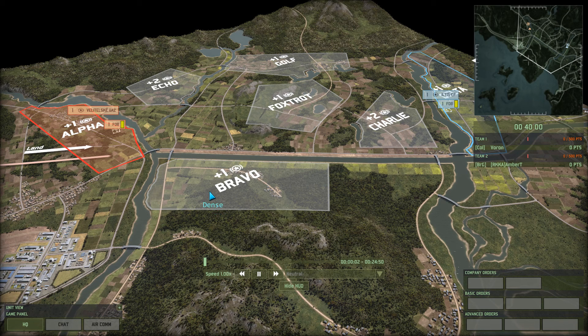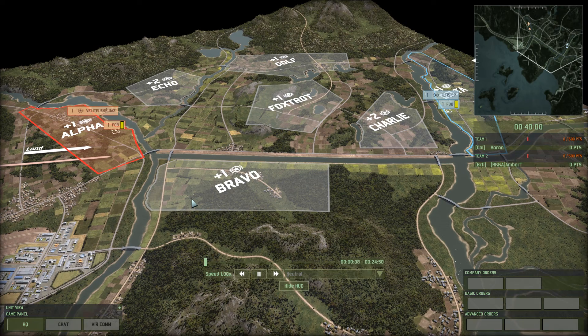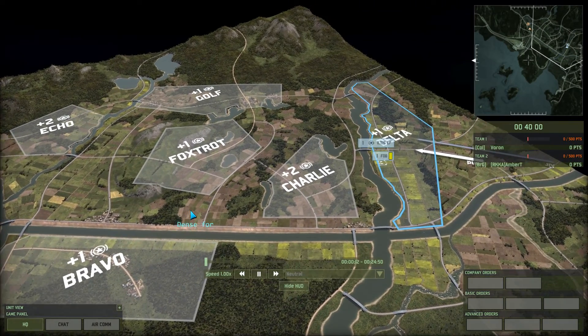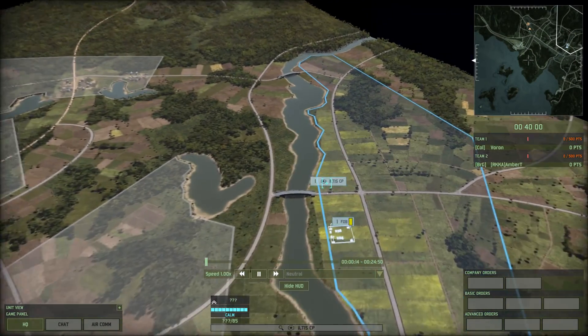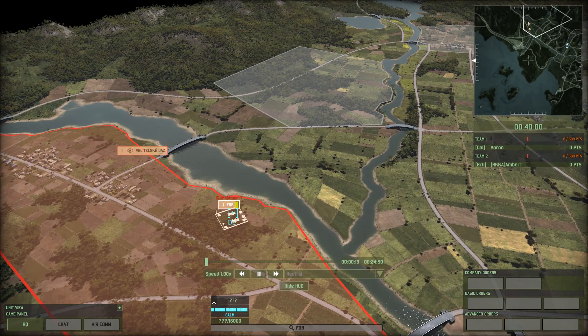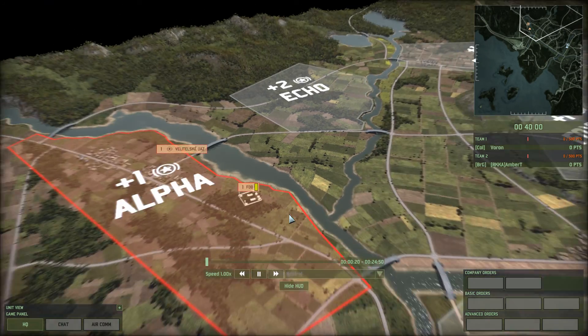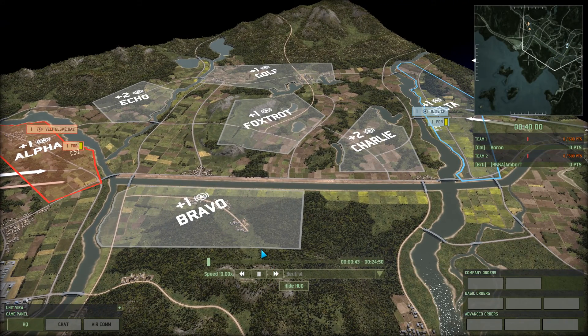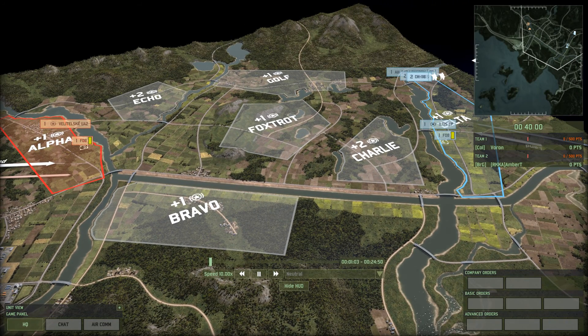Hello, and welcome to another Rangaroo Cars. It's me, Rangaroo, and today we are doing a 1v1 in Hell in a very small place. On the right hand side in blue, playing as Blue 4, we got Voron. And on the left hand side in red, playing as Red 4, we got Amber T. And as usual, we're going to speed things up to the roping times 10 so we can get the actual match started.